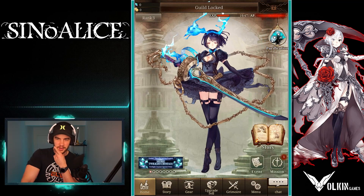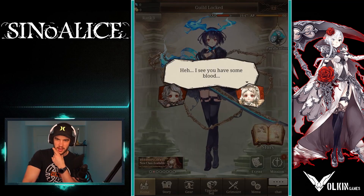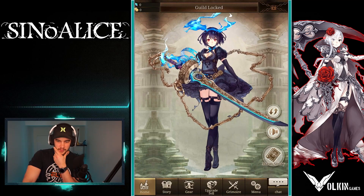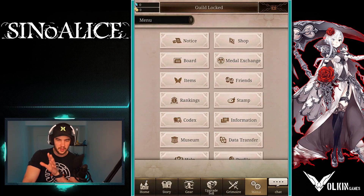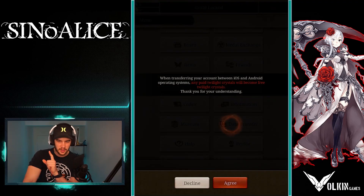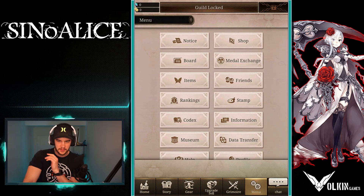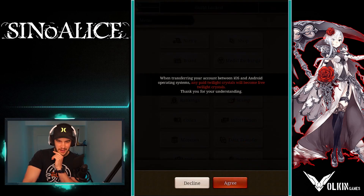It's going to bring us to this. As you can see the purification AP is in the top right corner — it just fills that up a bit. If you really like your account you can go to data transfer. So go to the menu down the bottom, go to data transfer down here, and then hit agree.